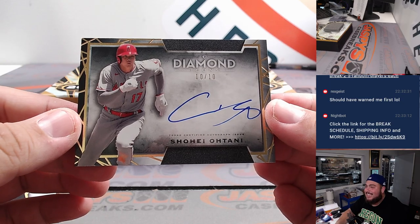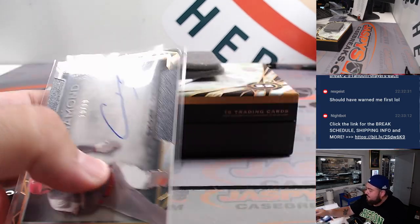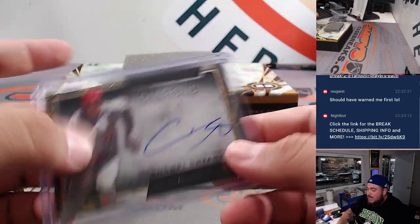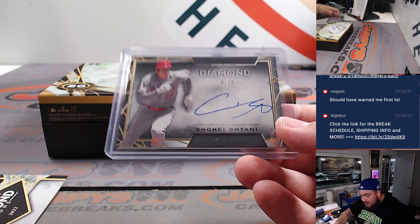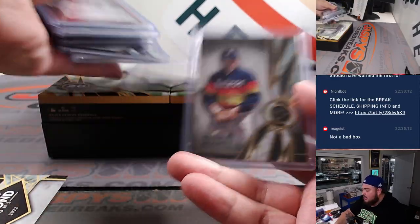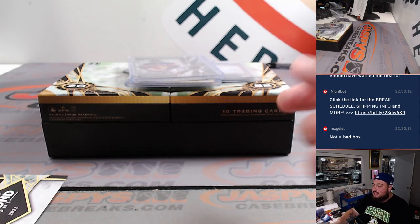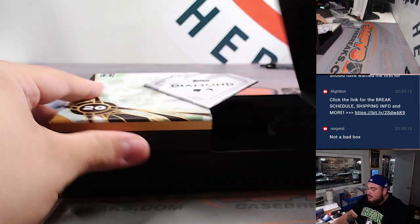Shohei Ohtani, ten out of ten — on card as well. Congrats buddy! Boom — nice solid box to start us off. Actually, I don't even think there was one rookie in this box, so this one's all veterans — the Mauer, the beautiful Mountcastle patch, the Judge, the Nolan Ryan. That makes me believe that in maybe one or two more of these boxes, we're gonna be chasing some massive rookies.